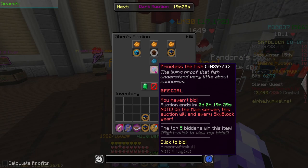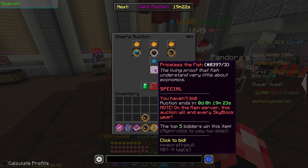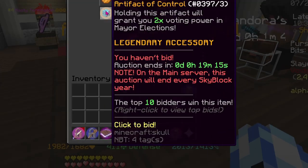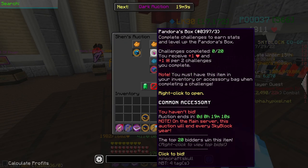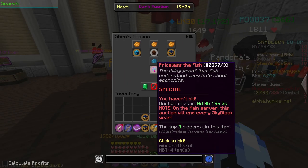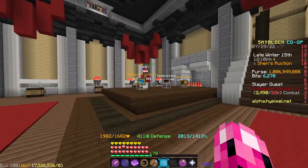The item actually cycles out — right now the items switch from the racing helmet to Priceless the Fish. Each item has a certain amount of top bidders that wins. For the artifact of control, the top 10 bidders win. For Pandora's box, it's the top 20 bidders. For Shen's regalia, it's the top 40 bidders. And for the fish, it's top five bidders. So that's basically the gist of Shen's auction house.